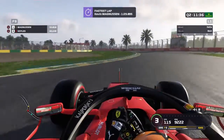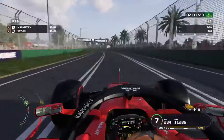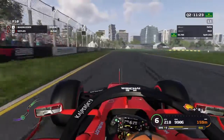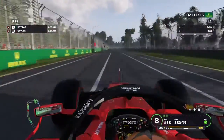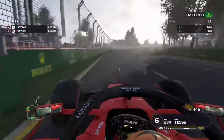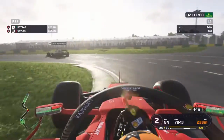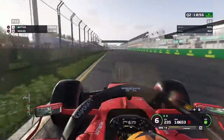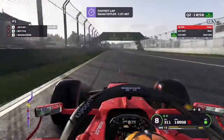I had to take evasive action going off into the grass, and then when I got back going, Hamilton ran into the side of my car. That could have been a disaster — thankfully it wasn't. This isn't going to be a good lap; I'm going to have to run again. I might need to put more fuel in the car to run another lap. Actually, this lap puts me up to P1!